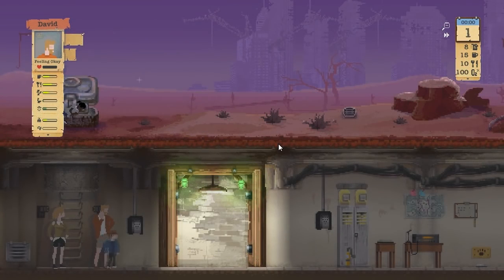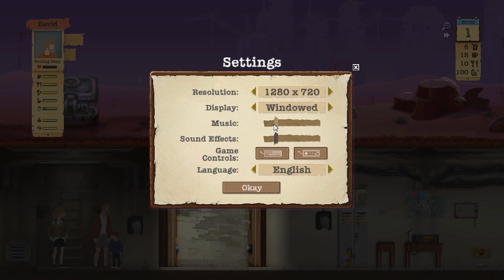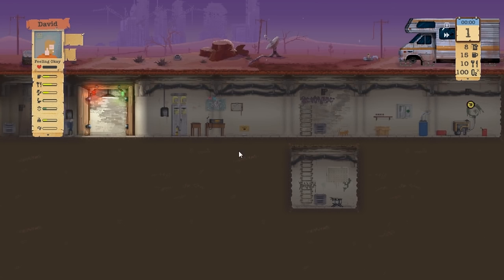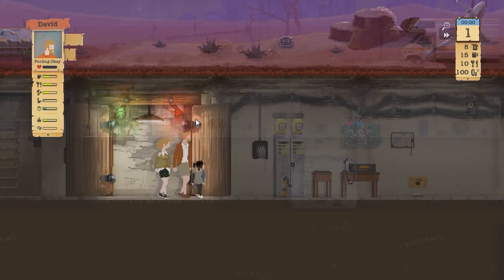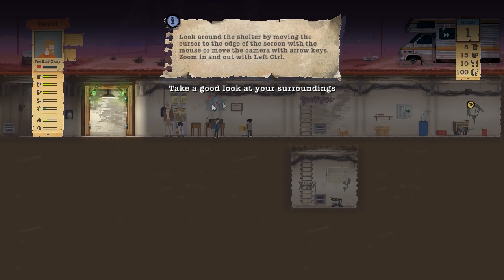I'm not one to care too much about graphics, I care more about enjoying the game. Paused - okay, there's all sorts of stuff. Settings, I just wanted to turn the music down a little bit because it was kind of loud. So we've got feeling okay. How do we control - there's no tutorial. We're just entering the shelter. I guess this is the shelter for now - do we upgrade shit and stuff? Take a good look at your surroundings, look around the shelter, moving across to the edge of the screen.